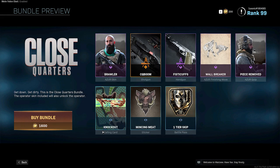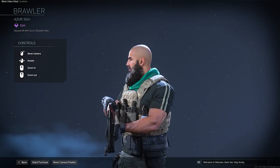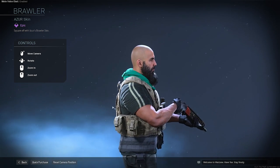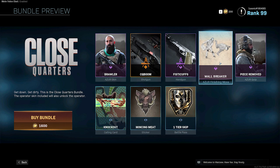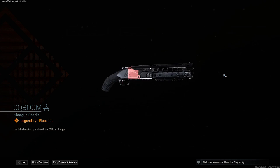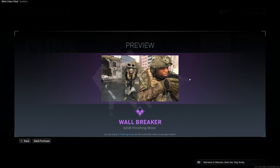Close quarters. Check out this skin — I've never seen this skin. This is pretty good actually, I like this one. Looks badass. You get a sticker, you get a calling card, you get the shotgun here. I don't really use this shotgun too much. Fist cuffs, wall breaker — let's take a look. Oh, that is brutal.